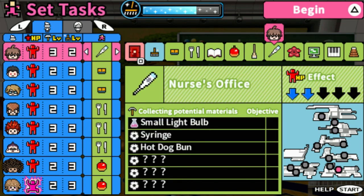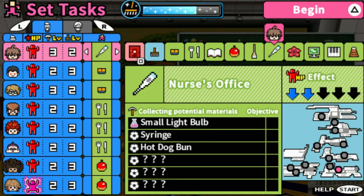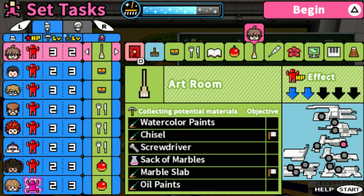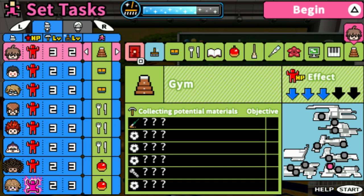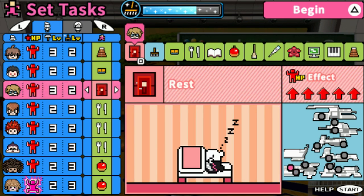Alright, we already got the bag of screws. Let's start working more in the garden. Actually, you know what — let's go to the gym. Let's have Byakuya go to the gym.